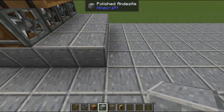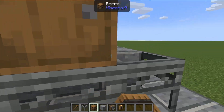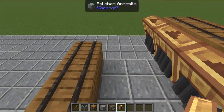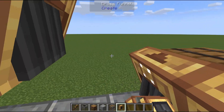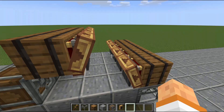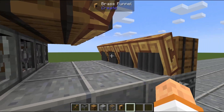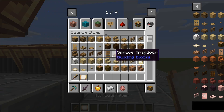Then you need our outputs — a bunch of barrels right here. You need brass funnels on the top to pull items out and on the bottom to push items in. Make sure you're correcting the direction with a wrench. We are going to put filters on here now, and this is the perfect time to do so. We're going to use an attribute filter.